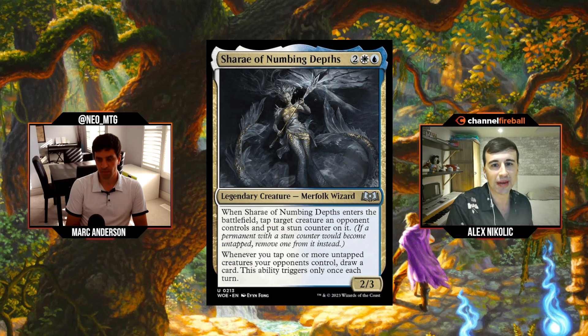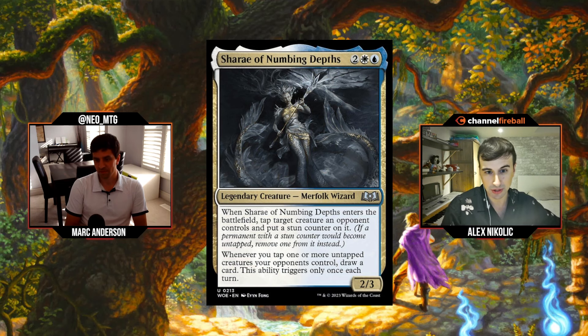Our first card: Sharae of Numbing Depths, blue-white gold uncommon. It's a two white blue legendary Merfolk Wizard, a 2/3. When Sharae enters the battlefield, tap target creature an opponent controls and put a stun counter on it — meaning it won't untap next turn. It also draws a card whenever you tap one or more untapped creatures your opponents control, once per turn.